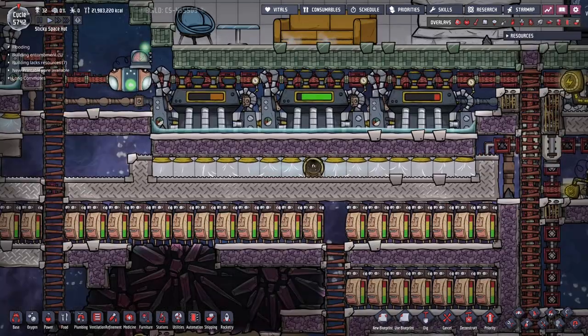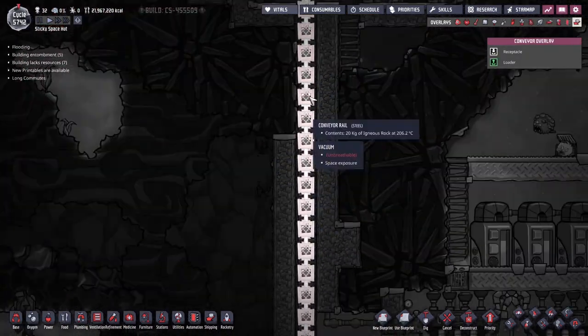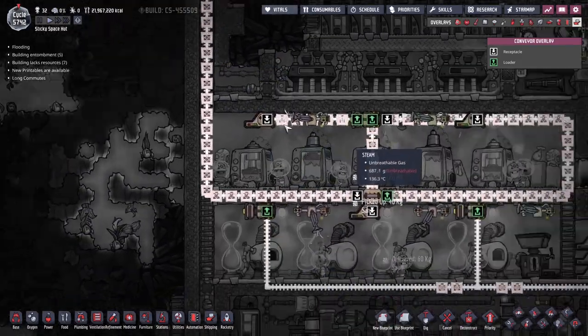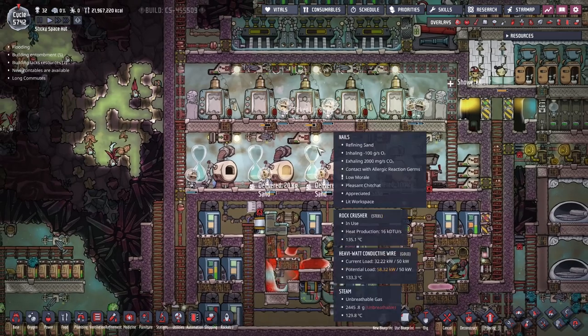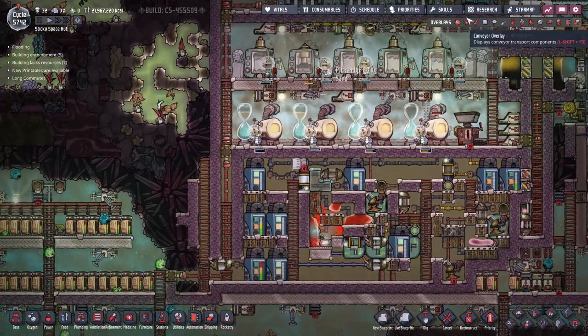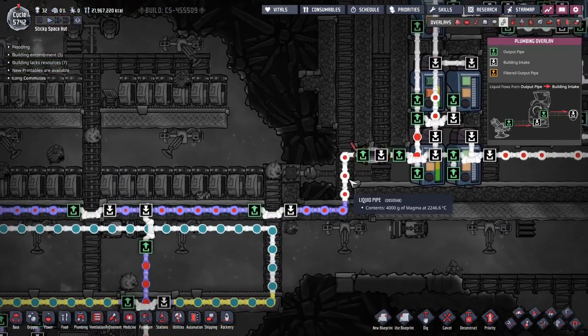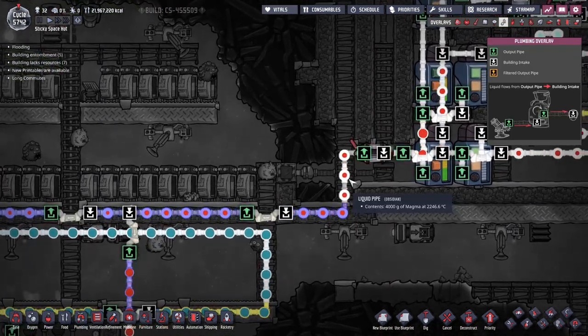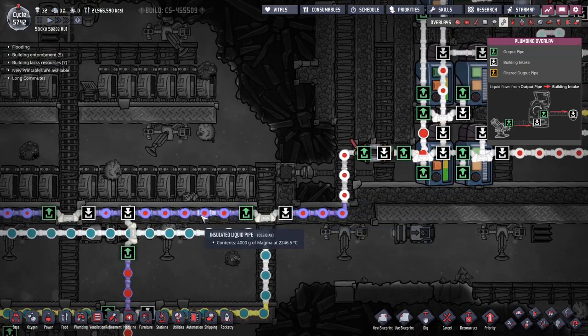If you follow this belt here down, it comes out to our glass boiler. This is where igneous rock gets crushed and then converted back into fresh magma at one quarter of the material. If we look at the plumbing, we have magma coming out at 2200 degrees. I made a separate video on that glass boiler, but here I just want to show you what happens next with this magma.